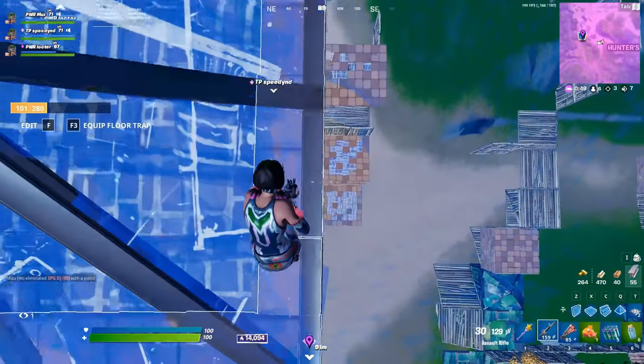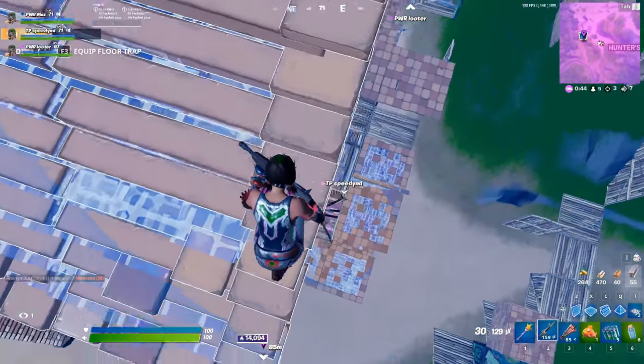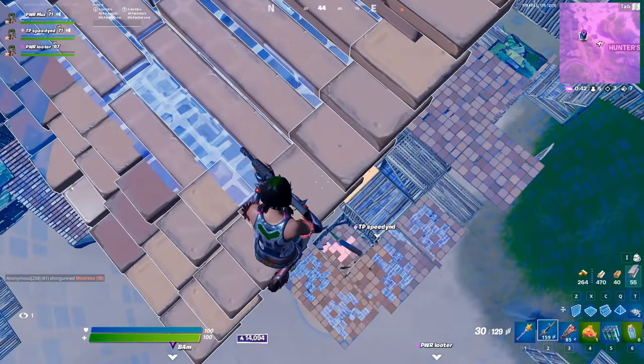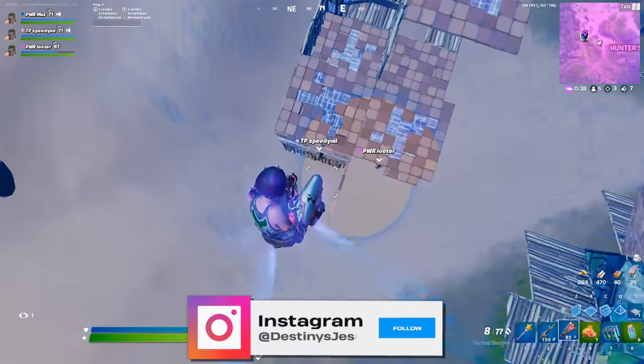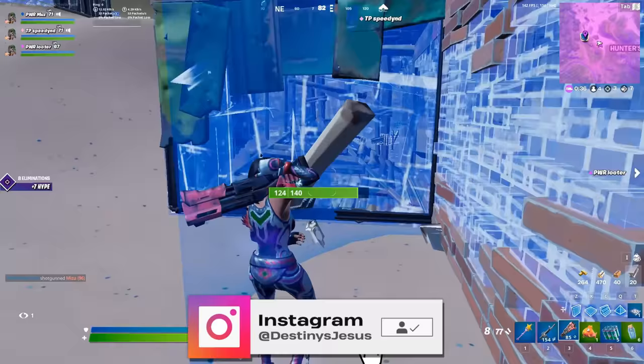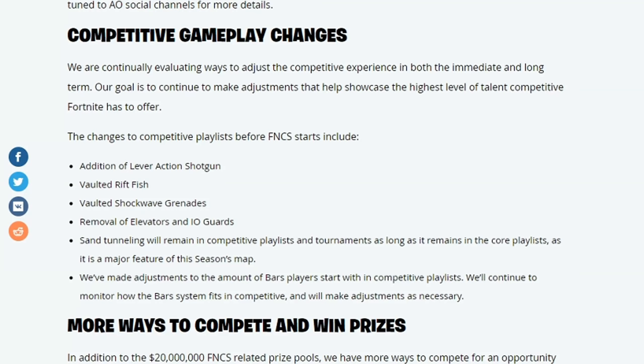First things first, let's have a look at the competitive gameplay changes that Epic Games are making. Bear in mind that these should be getting posted and actually changed on the day of release of this video, so they will in fact be taking part during the Duo Dreamhack event happening this next coming week. This will also be affecting the whole of competitive and everything moving forward. First up, it's just the addition of the lever action — we now have four shotguns in the game.